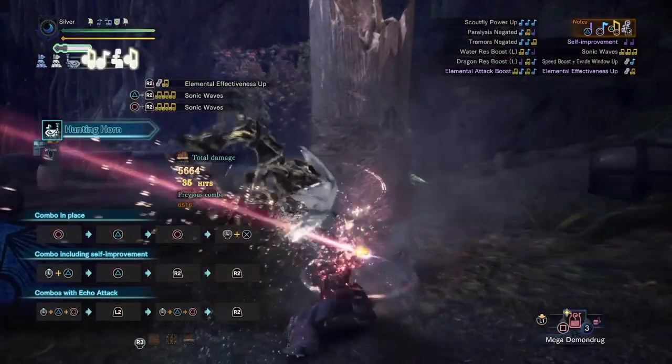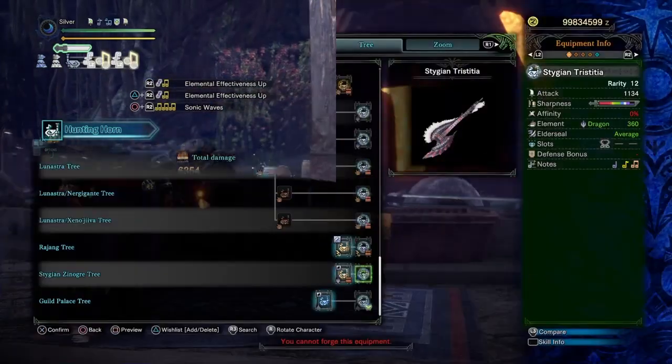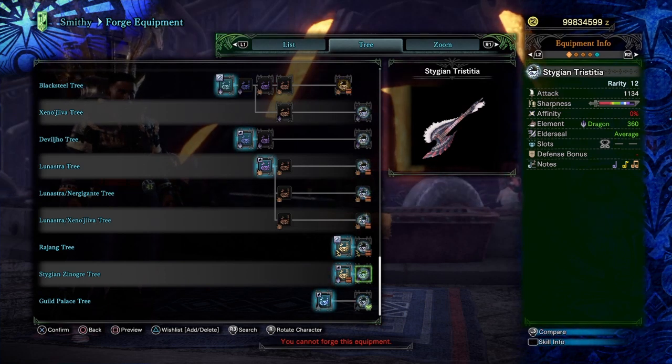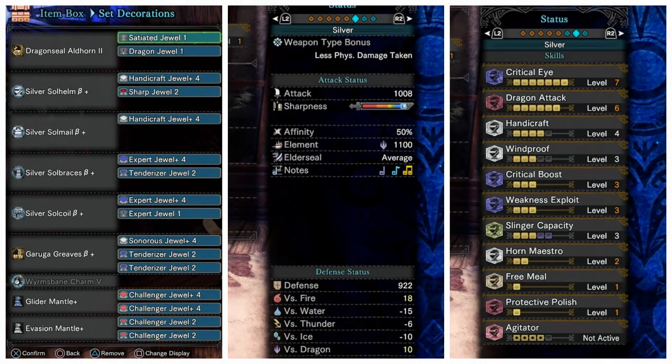Stygian's horn is in a similar situation against Shara and Dragonbone. Which brings us to the big question: exactly how good is it compared to what we had before? Well, to find out, let's look at its stats. Stygian has a horn with higher raw attack than its Thunder cousin, but the main draw here is that natural purple sharpness. If we were to build it like an elemental horn to use something like the sets I shared in my last video, we wouldn't need any handicraft whatsoever.